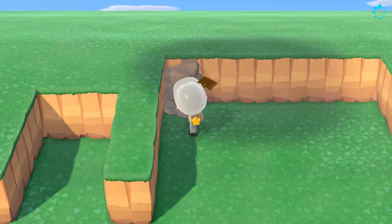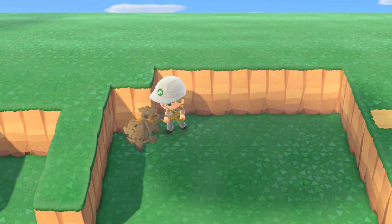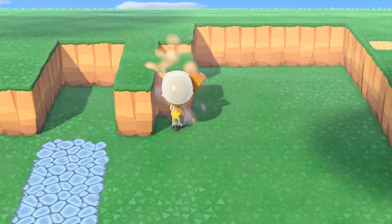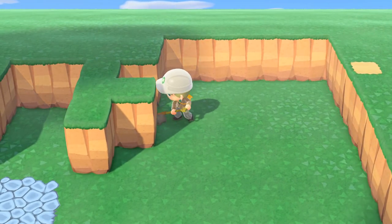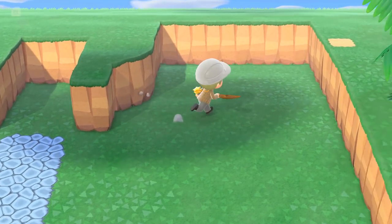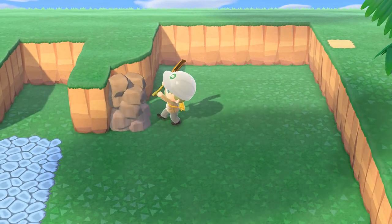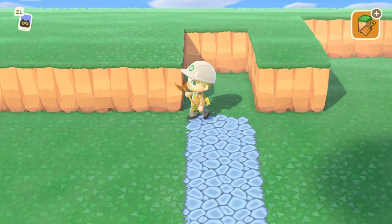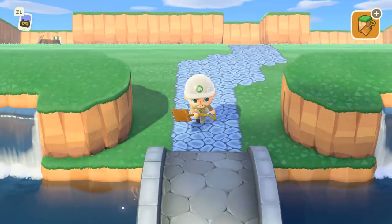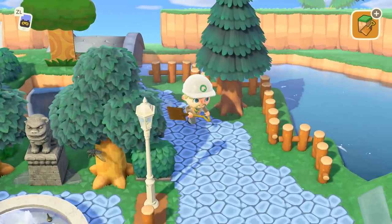It looks like on the original game that there's just like two blocks here. I'm just trying to recreate it as best as I can. I have a pretty good idea on how to do the archway so I'll get to that in a second. I feel like we should put a brick staircase there so I'm going to go to Nook really quick and get a brick staircase.